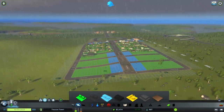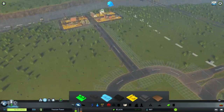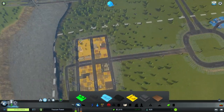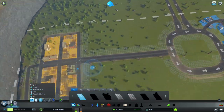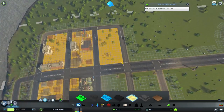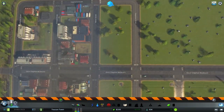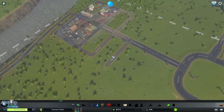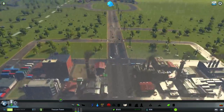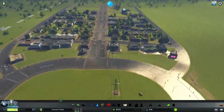Let's speed the game up. We have some industrial demand. This is the factory area — the industrial area — and this is the residential area.